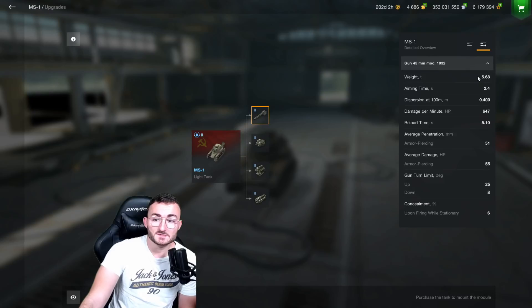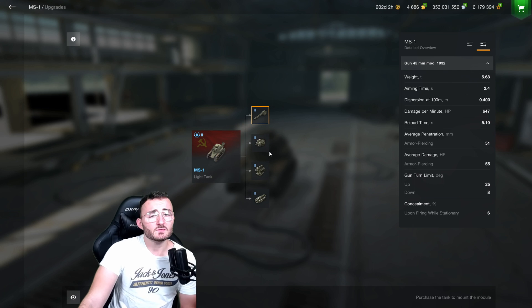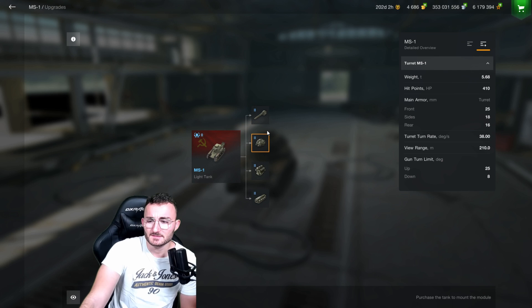You have 2.4 seconds of aim time, gun dispersion is 0.40, you have 647 DPM, and the reload time is 5.1 seconds. Your average penetration is 51 — at tier 2 you don't have anything else than your regular AP shell. Average damage is 55, and gun turn limit is 25 degrees up, 8 degrees down.